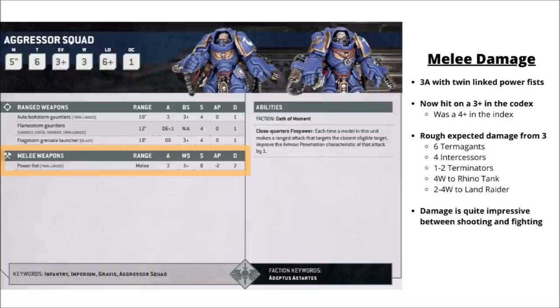Finally for their datasheet, their melee damage is really quite respectable as well. They each get three attacks at Strength 8, AP 2, Damage 2, and again with the Twin-linked keyword to allow them some big re-rolls, and punch up against heavier vehicles really quite reliably. In the Codex they hit on a 3+, whereas in the Index they hit on a 4+. Overall that's a nicely generalist profile — killing around about 6 Tyranid Termagants, 4 Space Marine Intercessors, 1 or 2 Terminators, 4 Wounds to a Rhino tank, and something like 2 to 4 to a heavier tank like a Land Raider. A squad of 3 wouldn't generally wipe out most squads in one charge, but they'll reliably do some respectable damage.